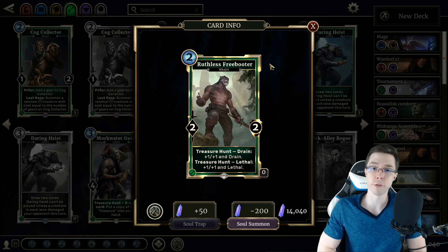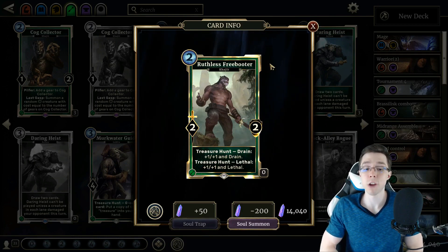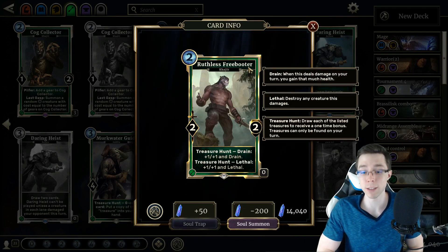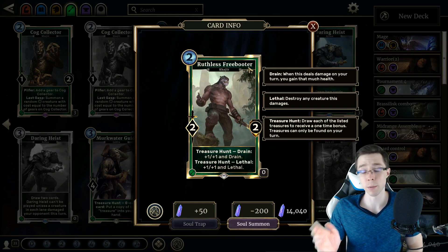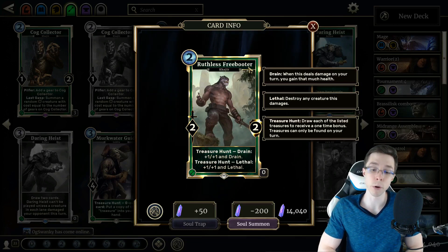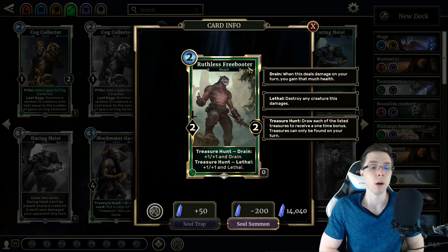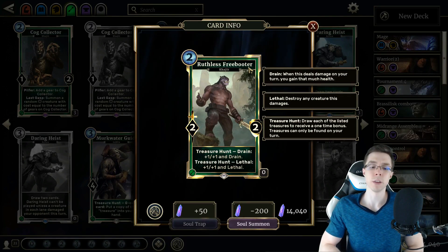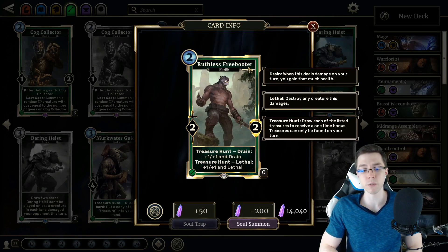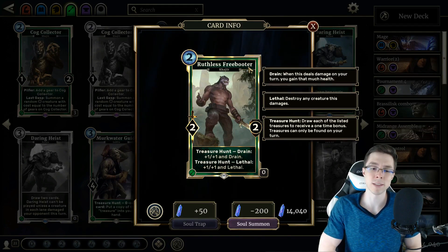Next up is Ruthless Freebooter, another 2-Magicka Khajiit, this time with 2-2 stats. Treasure Hunt Drain: plus 1, plus 1, and Drain. Also Treasure Hunt Lethal: plus 1, plus 1, and Lethal. If you haven't seen the other parts of the set review and don't know how that mechanic works — draw each of the listed treasures to receive a one-time bonus. Treasures can only be found on your turn. So as soon as you draw a creature or item with Drain, Ruthless Freebooter will get plus 1, plus 1, and Drain. Same with Lethal. Potentially you could get both Treasure Hunt abilities off.